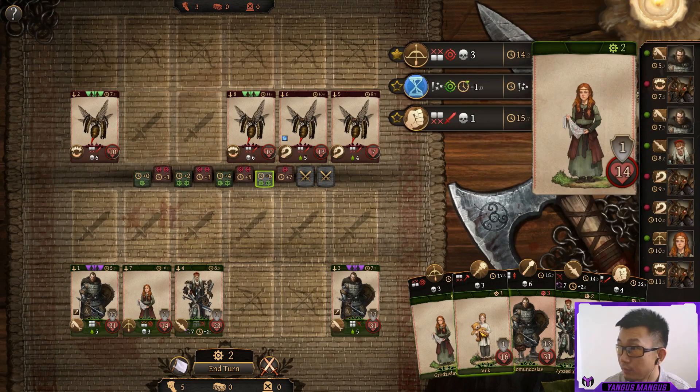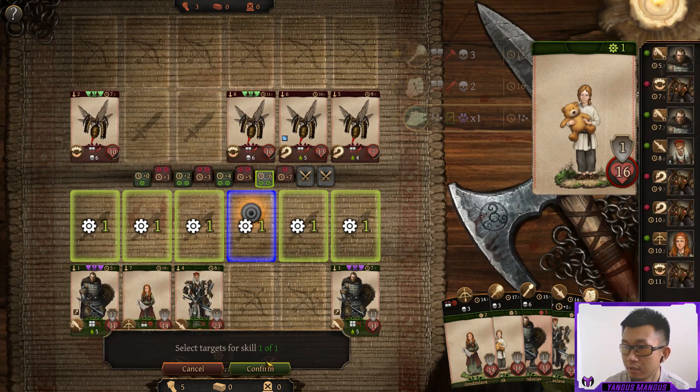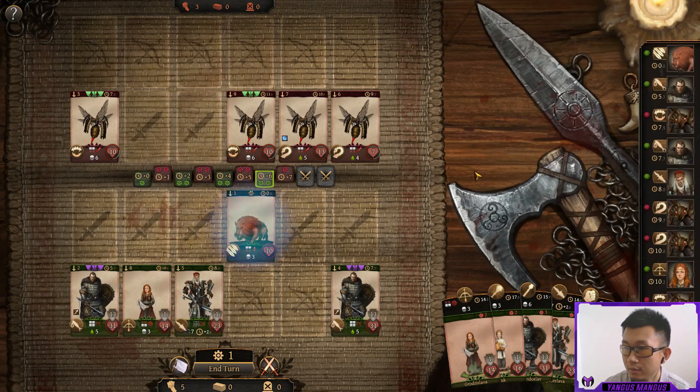But we have a boar, so we're going to go ahead and summon that. We have to make sure to tank some of this damage. The summon goes here — it'll block the damage from both of these beasts. They'll hit the closest target. This bee and this bee will both hit the boar, this bee on the right will hit the warrior, this bee on the left will hit the warrior. But the warrior should have enough shielding to tank a couple of hits.